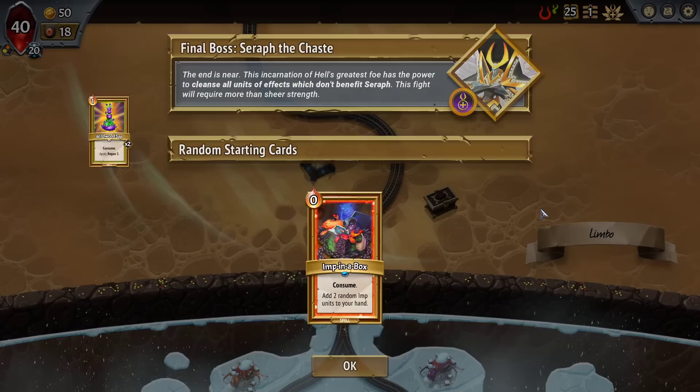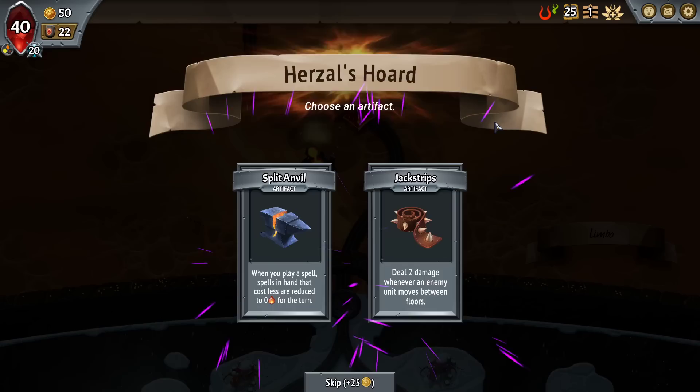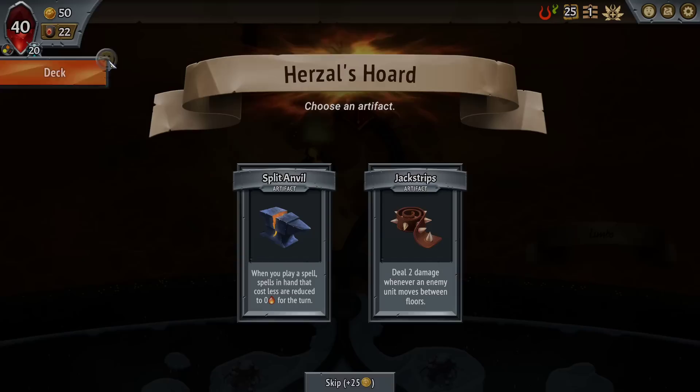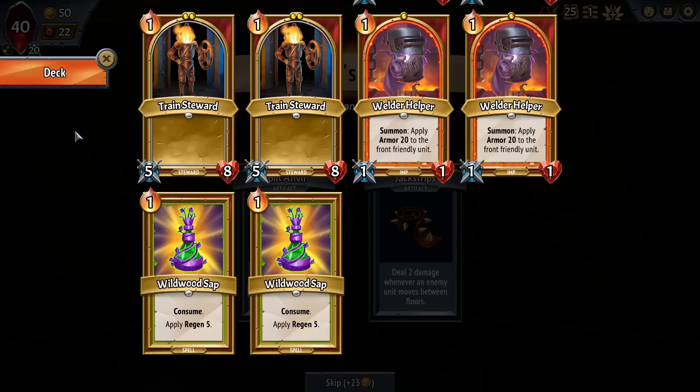Welder Helper, two copies of Wildwood Sap, two copies of Imp in a Box. I'm already looking at this and seeing an imp build going on. Deal two damage whenever an enemy unit moves between floors — that's really good in the early game, saves you so much hassle.